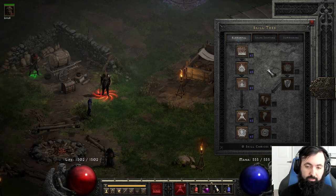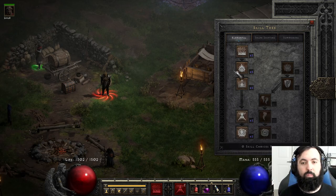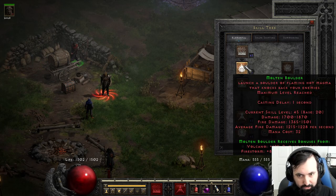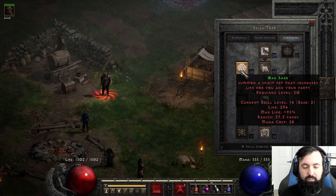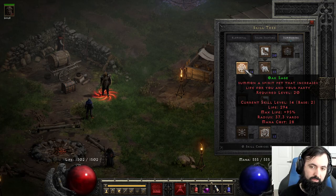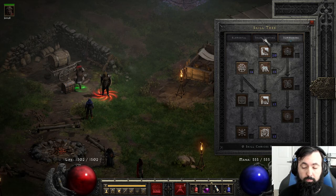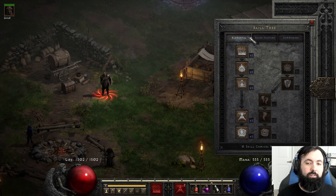The skills for this build — the standard version — are actually very simple. It used to be more complicated when Hurricane was connected to Armageddon, but that is no longer the case. You want to max out Fissure, then max out its synergies Fire Storm and then Volcano in that order. Max out Molten Boulder, then max out Armageddon. Before all of that, make sure you have at least one point into Oak Sage and one point all the way down into Summon Grizzly. At level 95 you can have everything maxed through Armageddon with remaining points into Oak Sage.